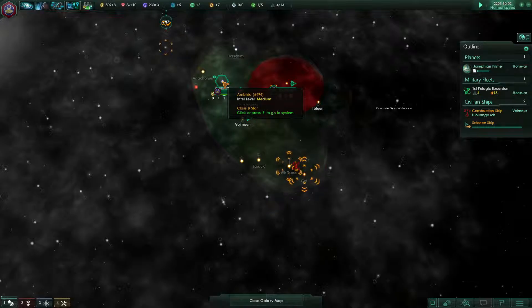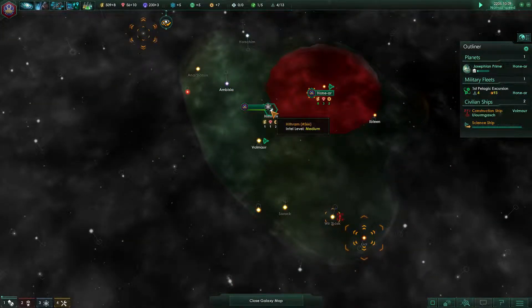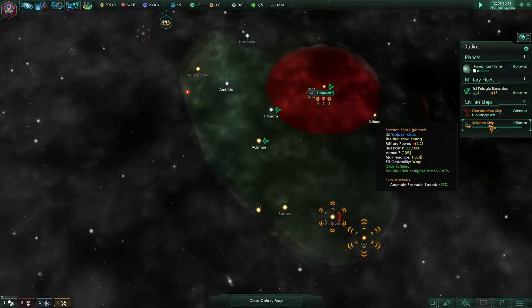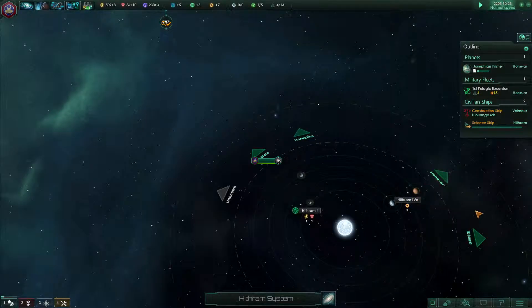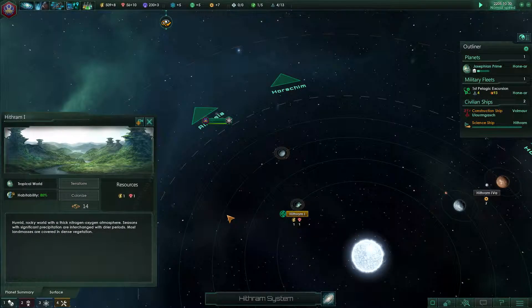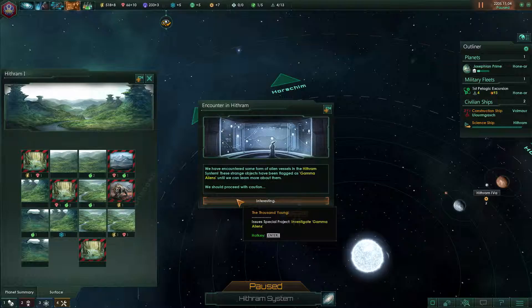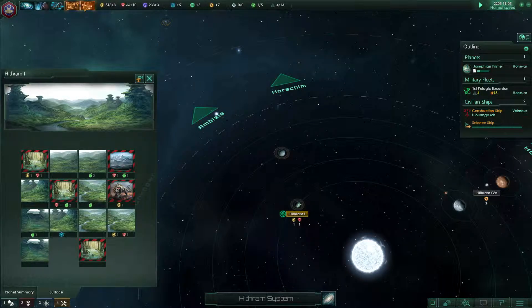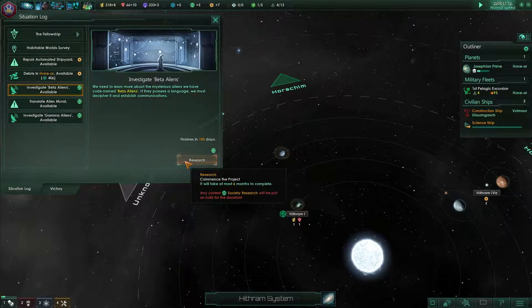That one's got a lot of stuff — nine energy! The science ship is heading back to do research. If I remember correctly, oh — this system is habitable, we can send a colony ship here! Let's see... we've encountered some form of alien vessels in the Hithram system. These strange objects have been flagged as gamma aliens — interesting. We should actually do some research on that.